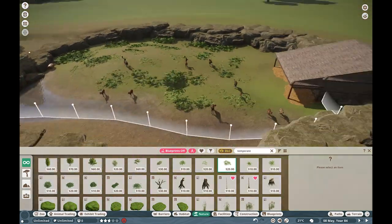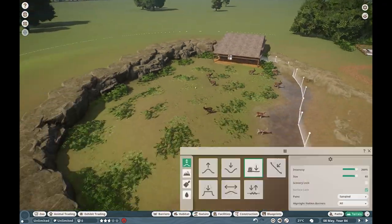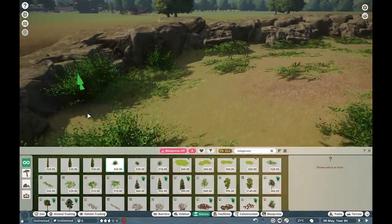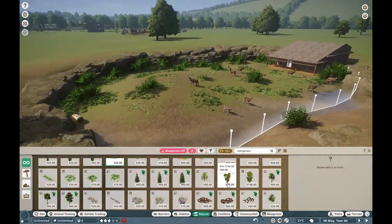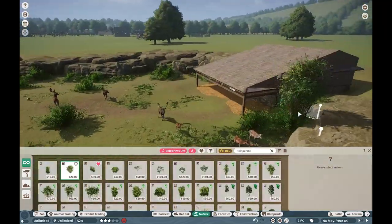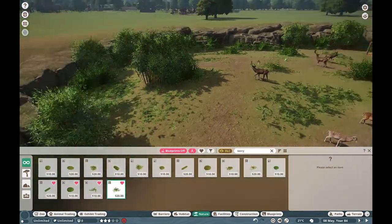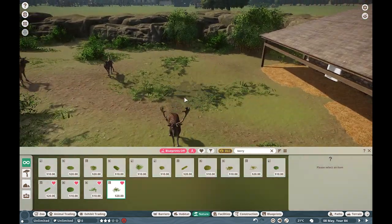Just adding the rest of the Riverbend foliage - very happy with how well it's turning out. I love seeing Riverbend in its final days because it's been such a fun project. I know it's not everyone's favorite series for Planet Zoo, but it still means a lot to me that I was able to build this all from a simple links enclosure. I have no clue how it ended up here, but I'm very happy with the progress we made.